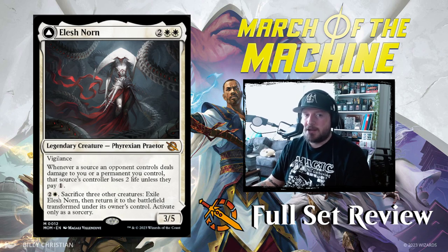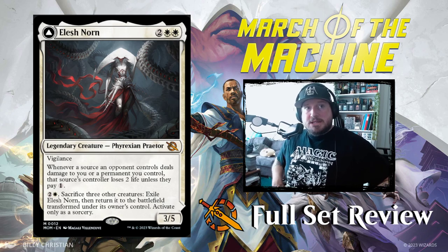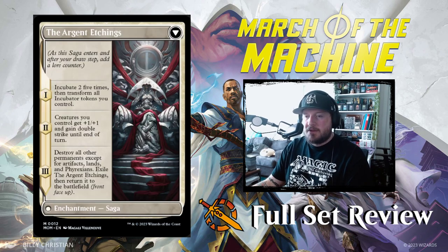Flipping these is going to be a little tricky — Elish Norn is probably the hardest one to flip. I've tried not to read the cards too rigorously during spoiler season because I want to do this with a fresh set of eyes. When you do sacrifice 3 creatures and pay 3 mana, Elish Norn flips into the Argent Etchings — a normal saga that adds a lure counter after your draw step.